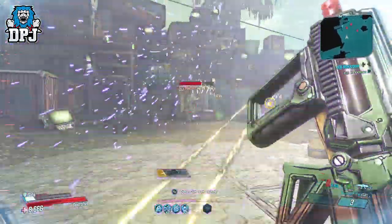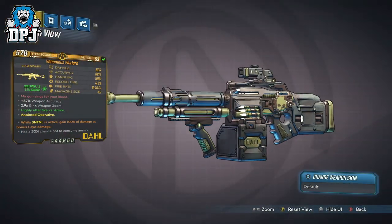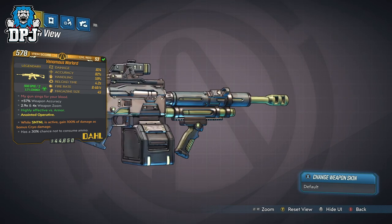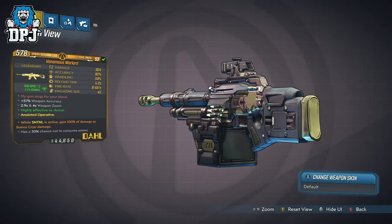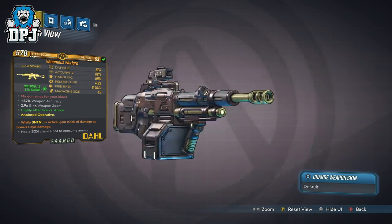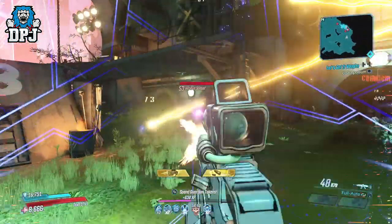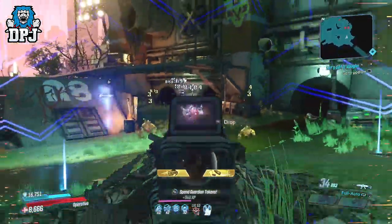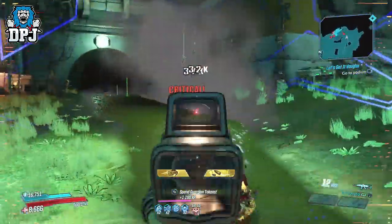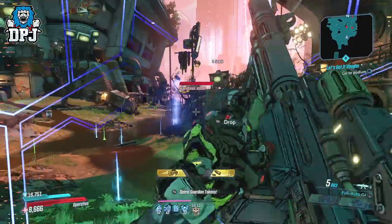Let's move onto the third Dahl assault rifle — the Warlord. This legendary assault rifle drops from Billy the Anointed located in Jacob's Estate on Eden 6, and can drop with incendiary, shock, corrosive, or no element at all. This weapon's speciality is a 30% chance not to consume ammo. With its decent magazine size of 45, and combined with your build, it can sometimes feel like it lasts forever.